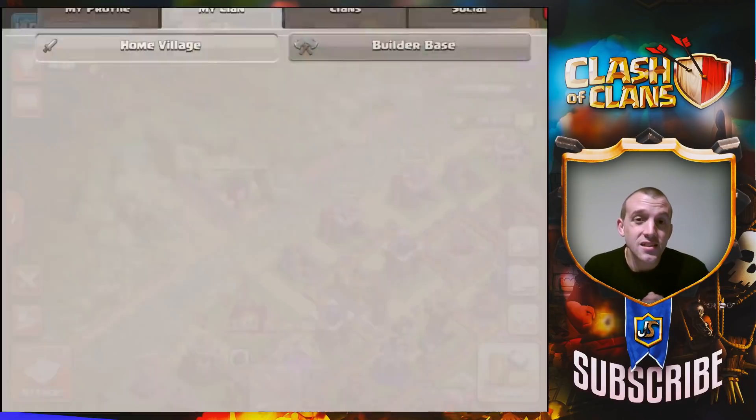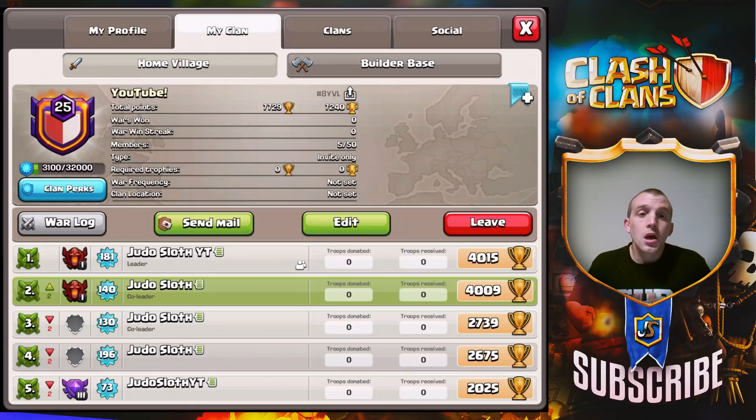Going back into the clan, you can now set builder base requirements in terms of trophies. So you can see required trophies — when someone is searching for your clan, they don't just have to have a required home village trophy count; they actually need to hit a certain builder base trophy count in order to request into your clan as well. A nice way to optimize your clan — recommendations will be helpful as well.